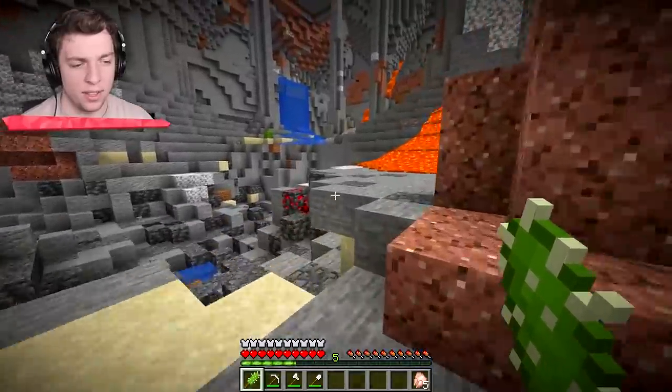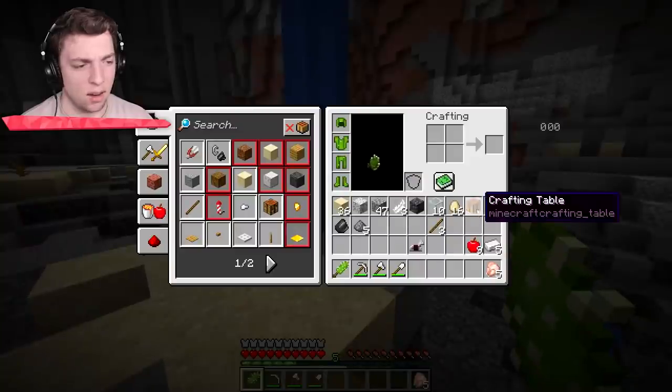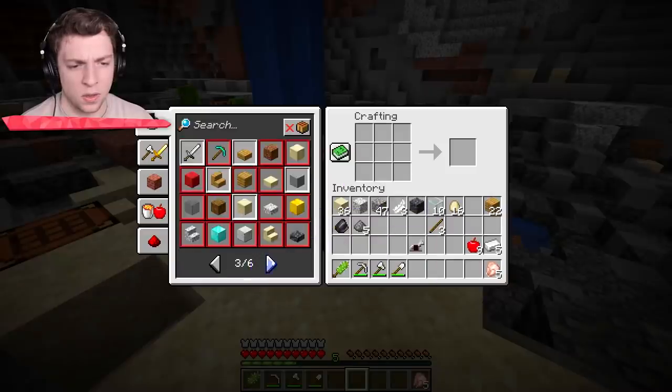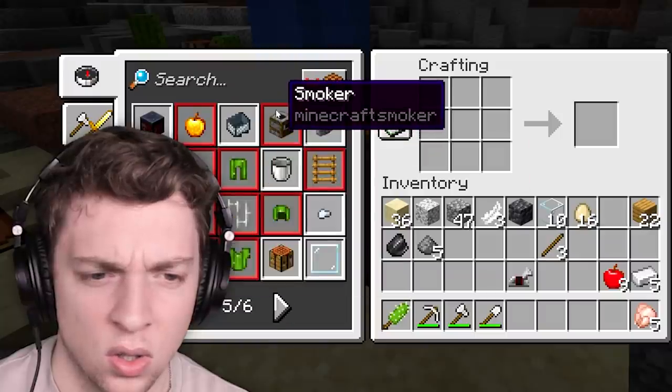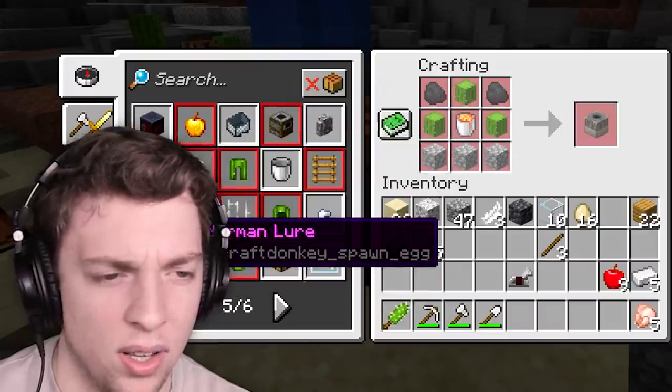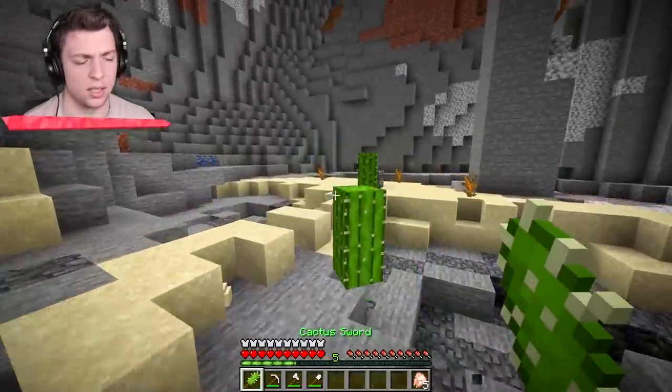If you look at the crafting table, there's actually two more things we can craft, and then we can fight the Ender Dragon. Wait, what else can we craft? I think I destroyed the crafting table. Open it up and have a look at the blaze extractor. So that one just drops blaze rods everywhere. And an enderman lure. Okay, let's get these made.